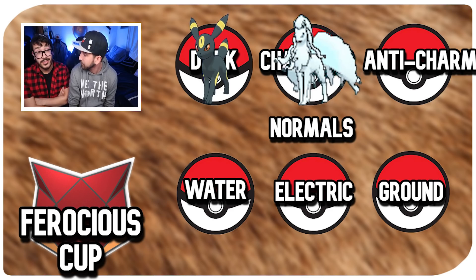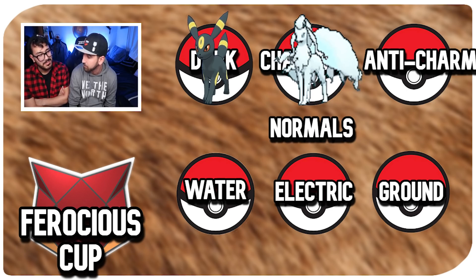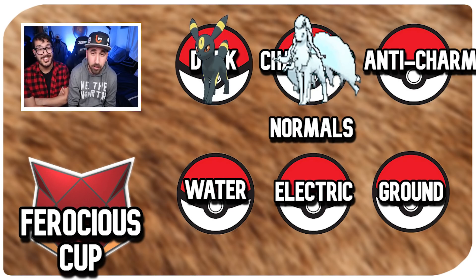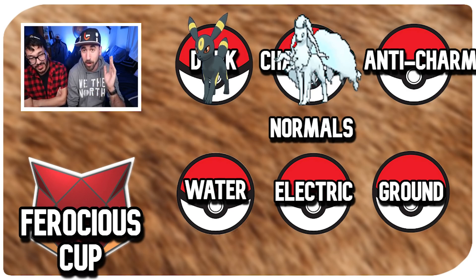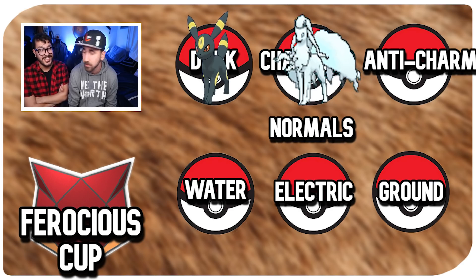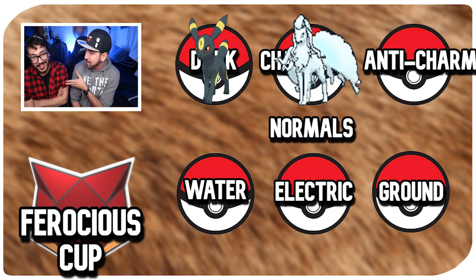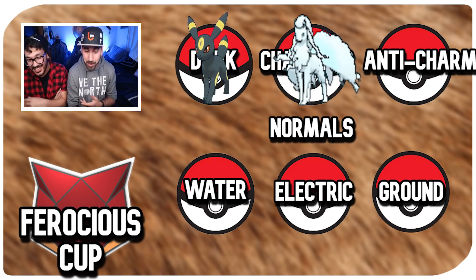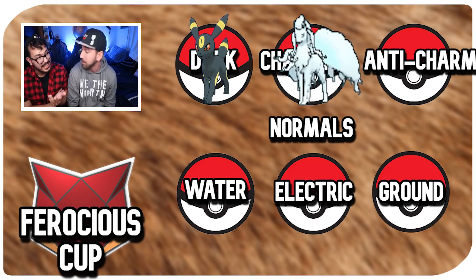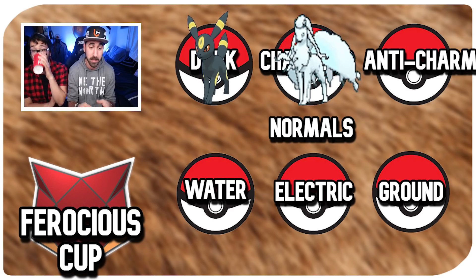If you're going for resource saving, Granbull is not that bad either. I think it's 50,000 to 75,000 stardust. For Lippard, you need like a hundo because it's at the 1500 CP cap — so that's expensive. If we're looking for what beats the charmers best, we're going with Alolan Ninetales.